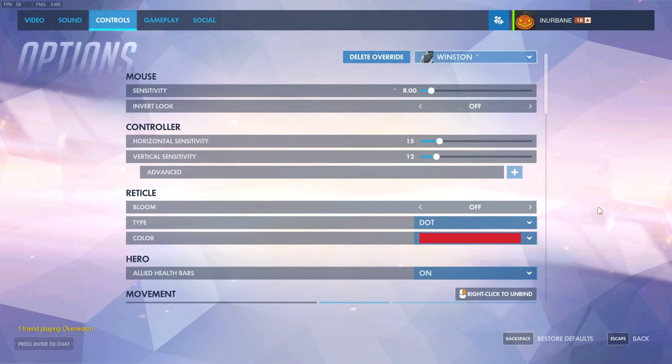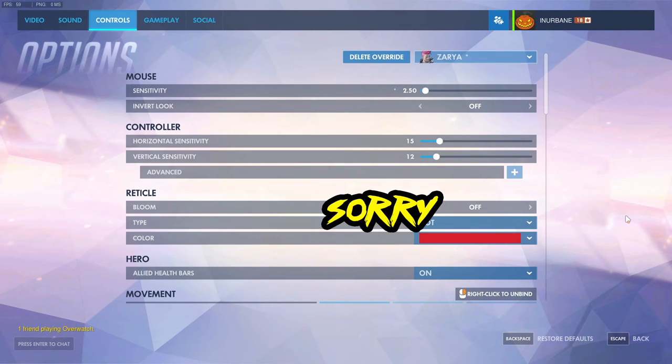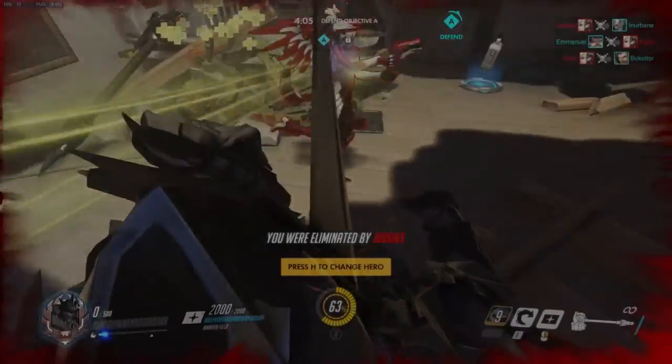Winston I have up high — you don't have to aim super accurately with Winston, but you do have to be able to spin around quickly. Zarya at 2.5 — that laser beam requires accuracy, and you have to be accurate with where you're shooting your bubbles, so I'd definitely suggest keeping her at the lower level of sensitivity. And last but not least, Zenyatta I keep at 5.5. I could almost drop him to 4 or even 3, but having just a little bit of extra sensitivity to move quicker is very useful with him.